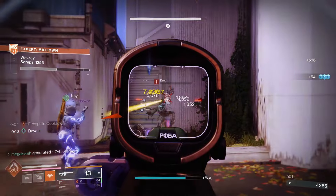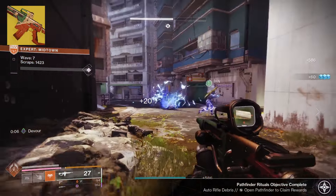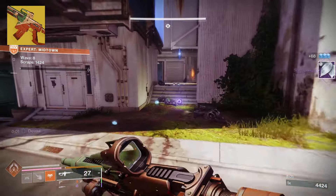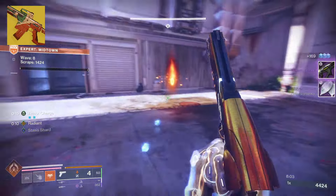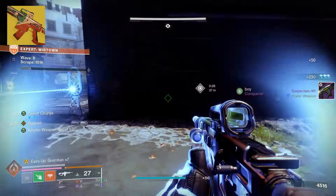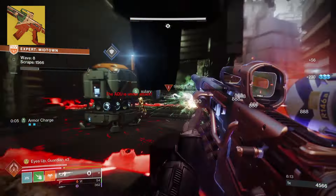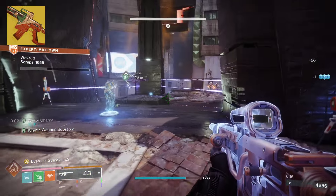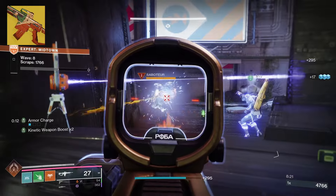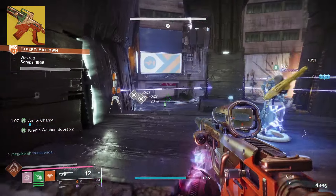In the primary slot I'm using the Kvostov exotic auto rifle, one of the best weapons in the game right now. Its perks include The Right Choice — every seventh bullet deals additional damage and ricochets to nearby targets — and Shoot to Loot, which lets you pick up orbs of power and ammo bricks by shooting them, automatically reloading all weapons from reserves. There's a lengthy acquisition process but I have a guide on the channel — it's a series of post-campaign quests after The Final Shape and is very much worth it.